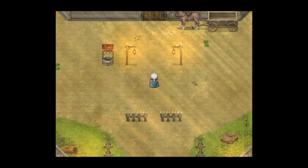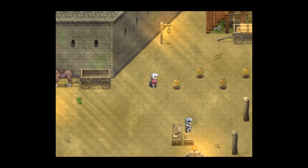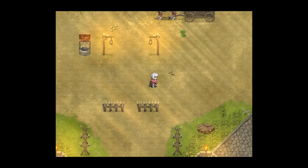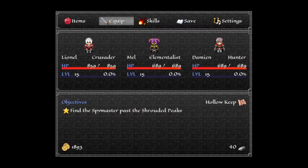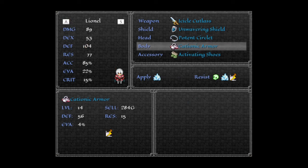I found a way to do some pretty cool stuff with some cached graphics that allow me to have a bit more customization when it comes to your characters in Thrall. So what I'm going to show you here is, if I go to Lionel, he's wearing this cationic armor.